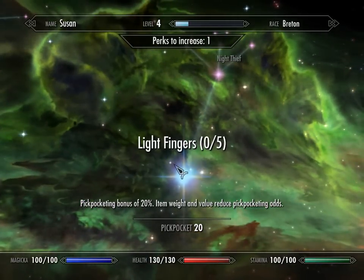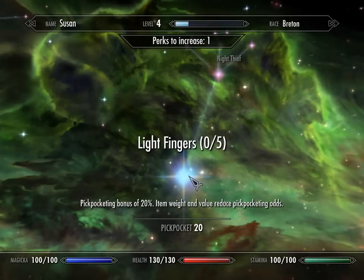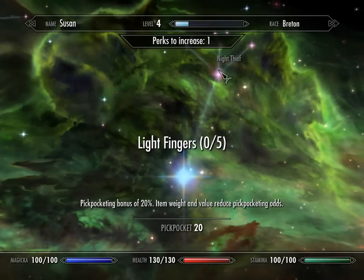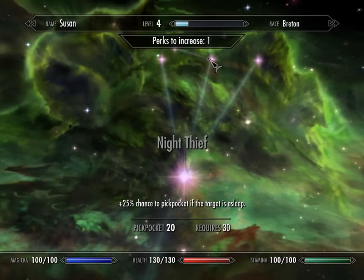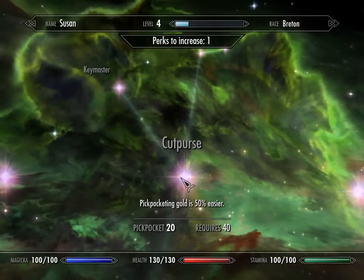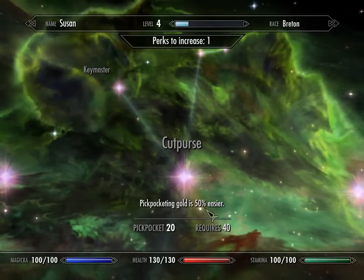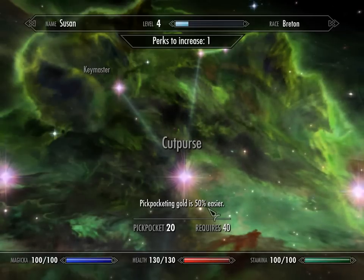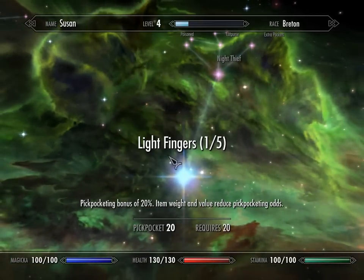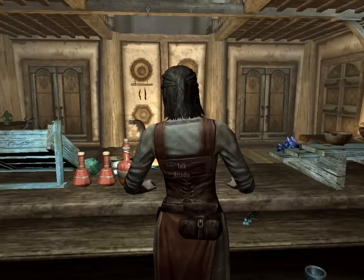What you basically want to do is take Light Fingers first, then maybe a second perk. When you reach the appropriate level, go Night Thief, and after that go Cut Purse — that's going to make pickpocketing gold about 50% easier, making stealing and leveling up even easier.